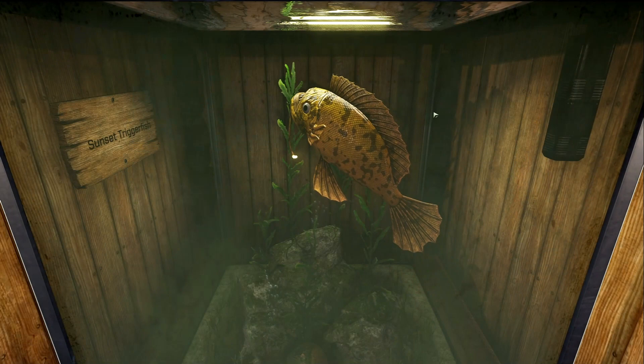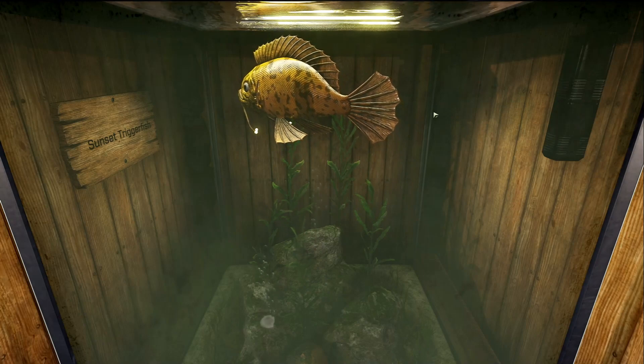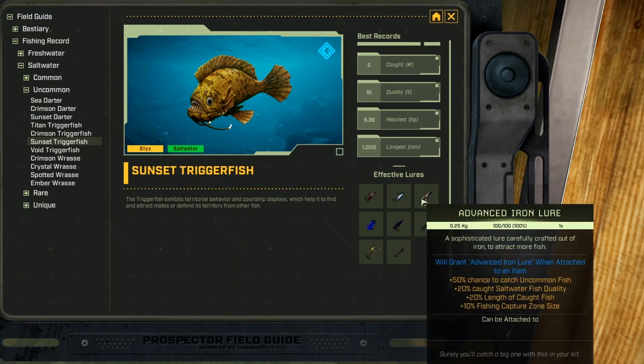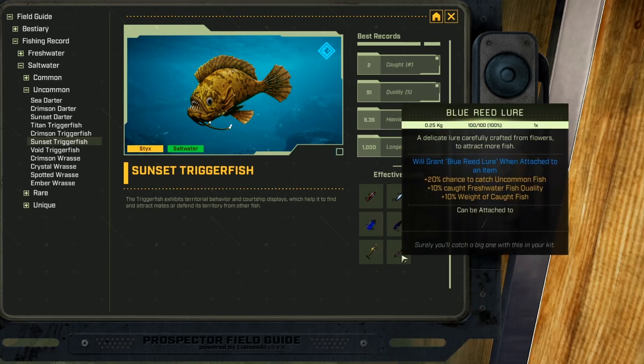This is the Sunset Triggerfish, and it is an uncommon saltwater fish. Just like the Ripjaw, it is caught pretty much anywhere in the Dry Ridge region — check these lakes and you should find it, only on Sticks. This fish loves refined iron, advanced iron, gorge flower, cured leather, reed flower, yeast, and blue reed lures.